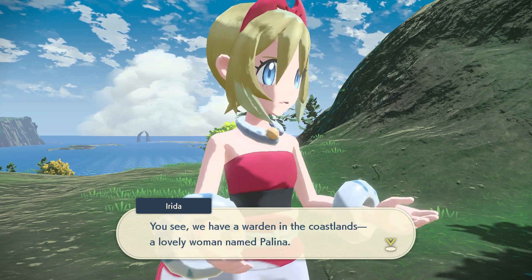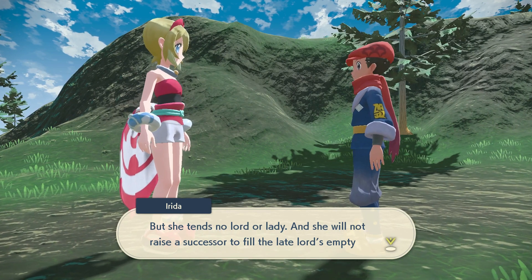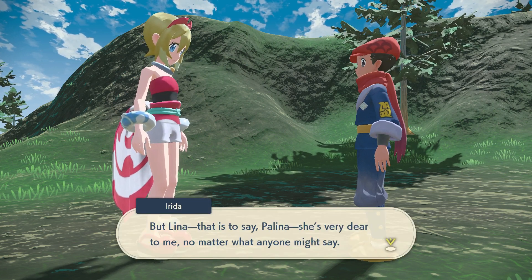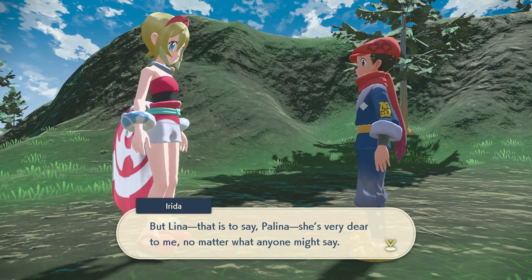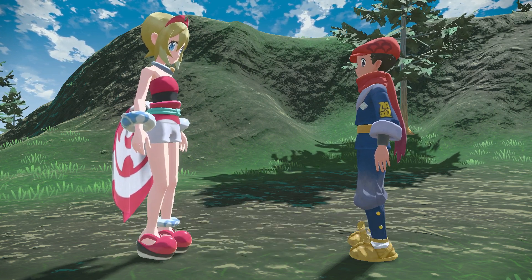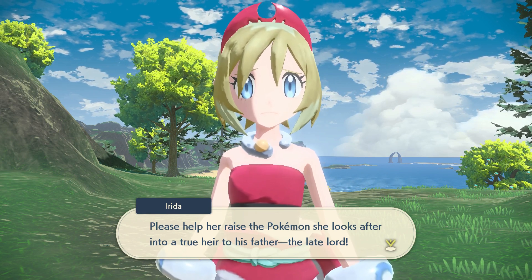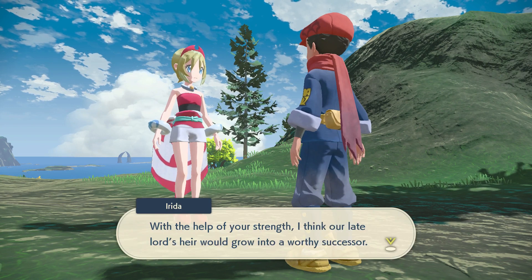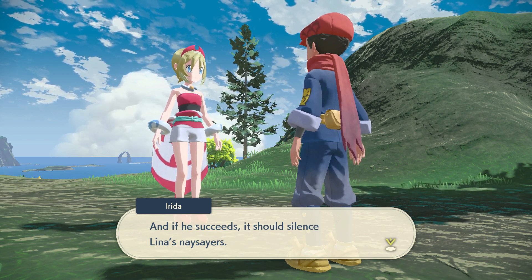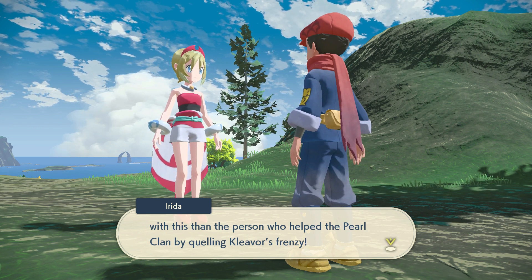You see, we have a warden in the coastlands — a lovely woman named Pauline. But she tends to know no lord or lady, and she will not raise a successor to fill the late lord's empty seat either. Some people have started to question whether she's worthy to be a warden at all. But Pauline — she is very dear to me, no matter what anyone might say. We were both in the running to become leader of the Pearl Clan. We struggled to surpass one another, but she taught me a great deal too. I have a favor to ask you: please help raise the Pokemon she looks after into a true heir to its father, the late lord. We have bigger strength if the late lord's heir grows into a worthy successor, and if it succeeds, it silences the naysayers. I don't know anyone I'd trust more to help than the person who helped the Pearl Clan by quelling Kleavor's frenzy.